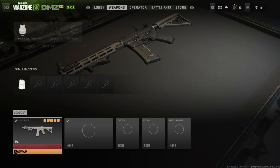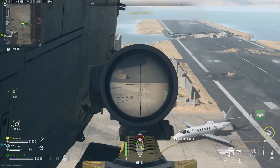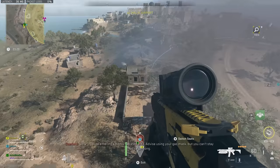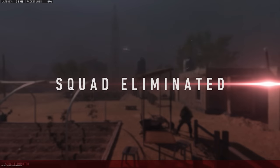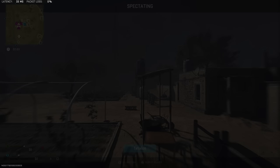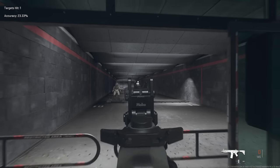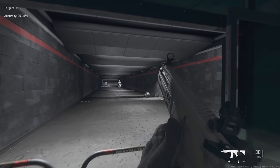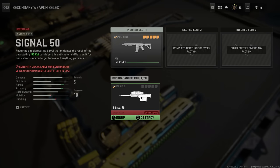Contraband weapons are indicated by a red bar that says 'contraband,' meaning they've been extracted from the DMZ — found in the world, stolen from an enemy, or looted from an AI. Their attachments are fixed and you can't modify them. The key mechanic is: if your squad wipes and you leave your corpse behind inside the DMZ, you do not get to keep that contraband weapon — it's gone. It won't affect your other modes like multiplayer or Warzone, but that specific unique variant you found is lost permanently.